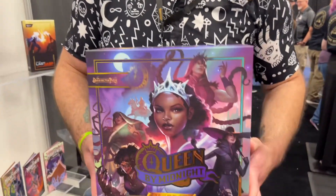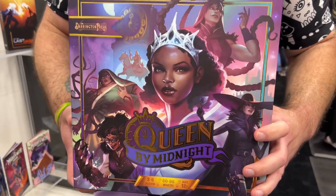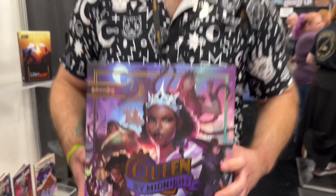Queen of Midnight is an asymmetrical deck-building game where you play as one of the six badass princesses of 12-fold. Essentially, the Midnight Queen has died and her last will and testament is that her successor be decided by battle. All of the princesses are battling it out, and when the stroke of midnight happens, the princesses still standing count up their health and their clout — whoever has the most of both becomes the new Midnight Queen.